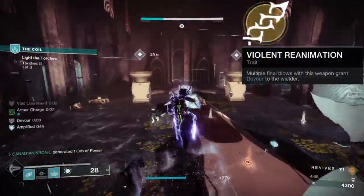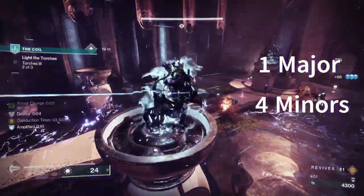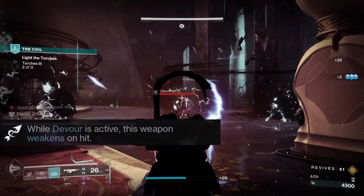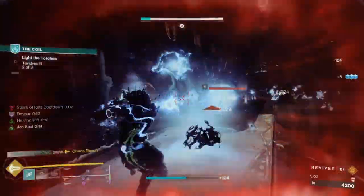The Buried Bloodline comes with the exotic perk called Hungering Coral, which grants Devour on multi-kills — four red bars or one yellow bar to be exact. The Catalyst, Split Vine Lineage, states: while Devour is active, shots from the Buried Bloodline weaken targets on hit. And now this is where the build crafting is going to start to begin.